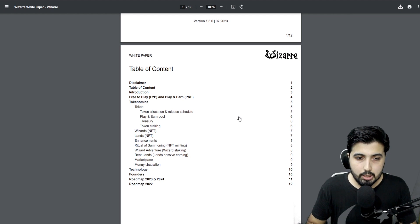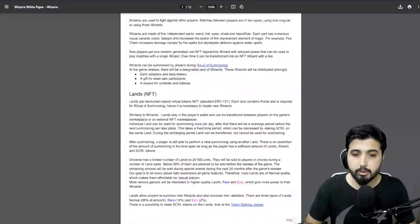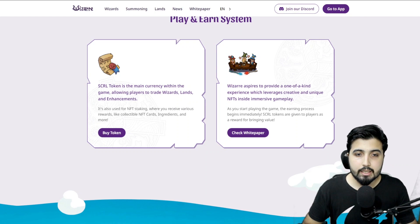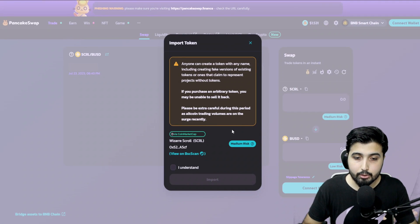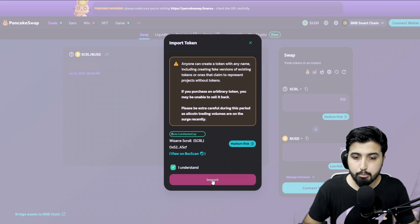Here is their whitepaper, which has complete information about every aspect of the game and platform. The table of contents covers how it's free to play, the play-and-earn mechanism, token information including token allocation, release schedule, treasury details, token staking, and different access tiers. All that is in the whitepaper available on their website. To buy the token, we have the option to buy on PancakeSwap — click Buy Token and it takes you to PancakeSwap. Connect your wallet with the Binance Smart Chain network and swap BNB or other currencies to get the Scroll token.